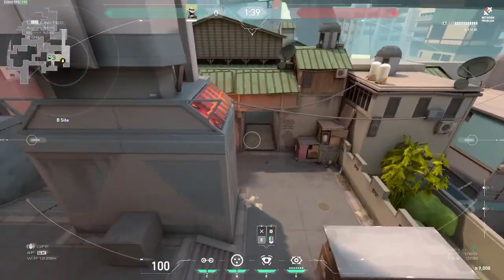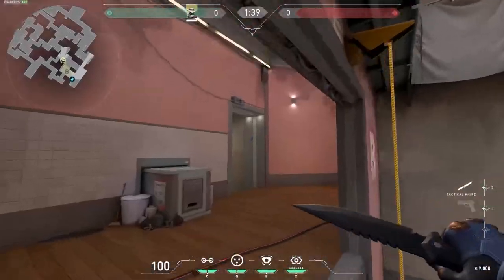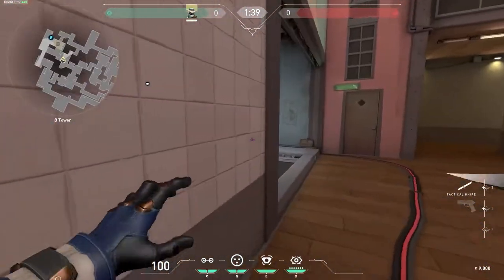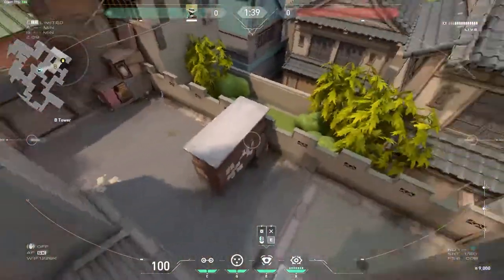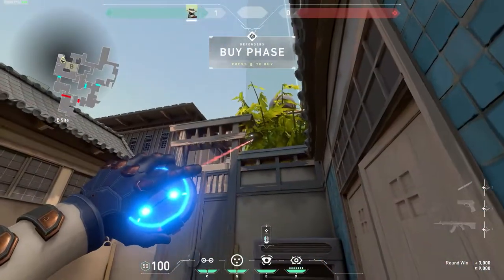From here you can see basically everything. What you need to do is just wait for them to come out on site - maybe play heaven or mid or something. When they are out on site, this is the time to use it, because they're never going to look right here if they are on site.